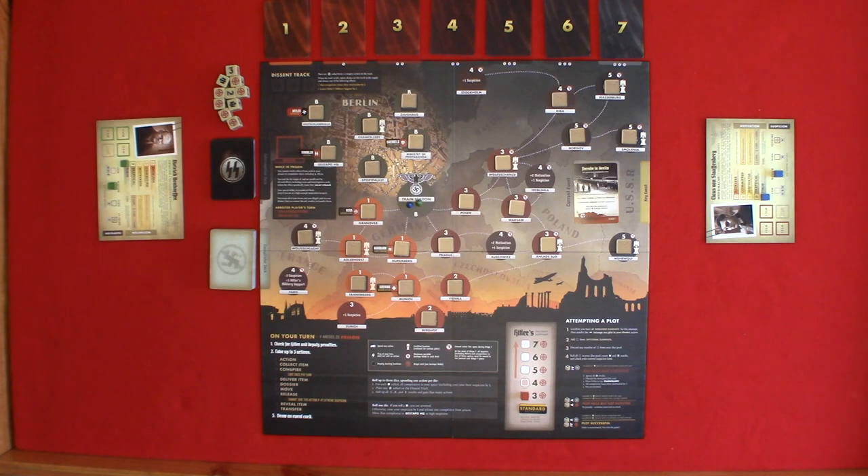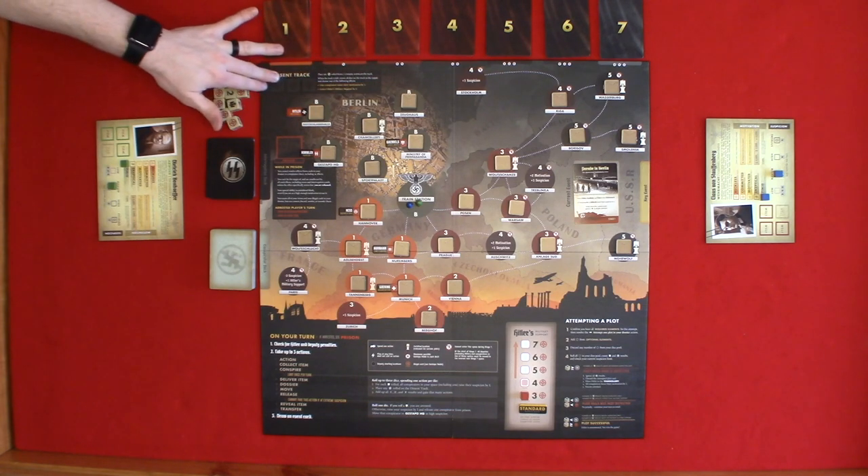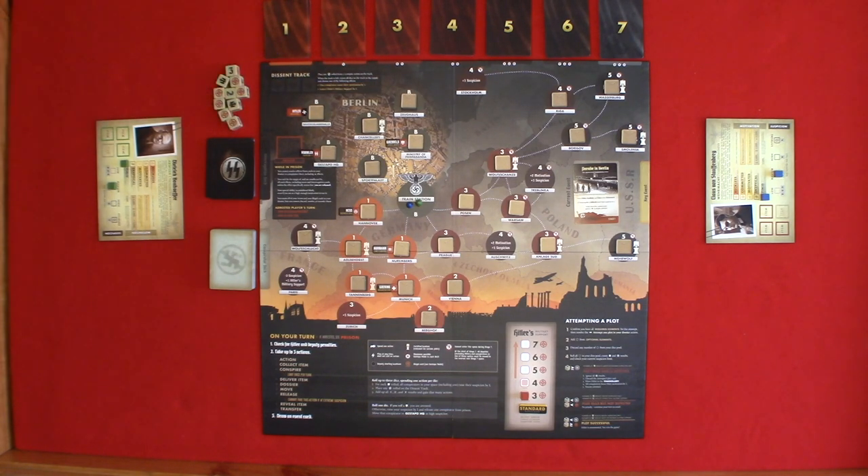At the beginning of stage seven, move everyone to a legal space if they are on one of the cutoff locations. When you draw a Gestapo raid event, you perform three steps. Step one: conspirators with extreme suspicion are arrested. Step two: for each illegal card, you either discard the card or keep it and raise your suspicion by one. Step three: return all descent track dice to the dice pool.